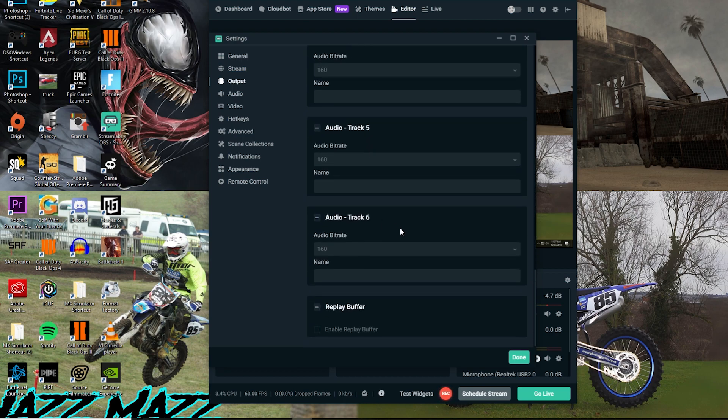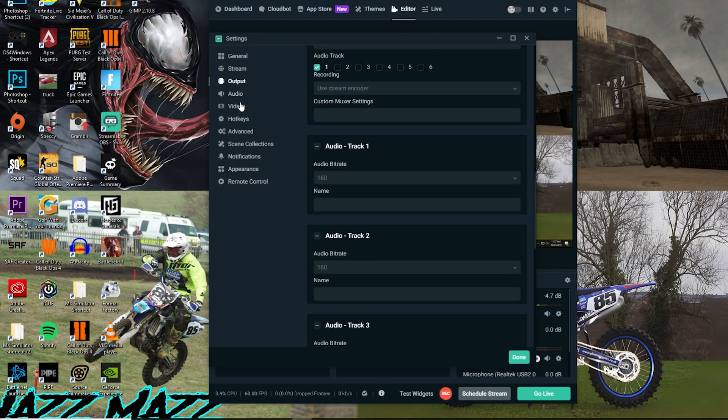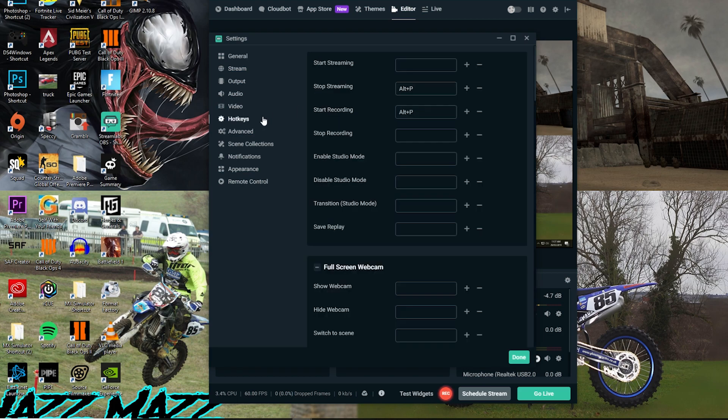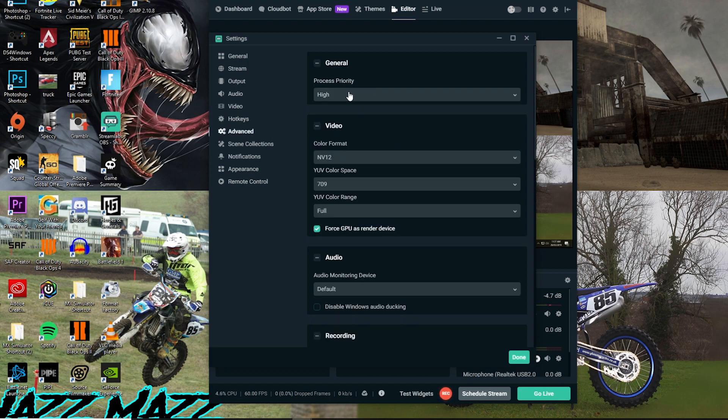We've got all our tracks down here which you don't really use. If you're streaming, 1280 by 720. I've got some hotkeys — you can change hotkeys to stop and start streaming and recording. In Advanced, Process Priority — you want it on High so it processes at high priority. Color format: BT.709 is what you want, and you want Color Range on Full.